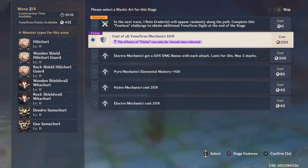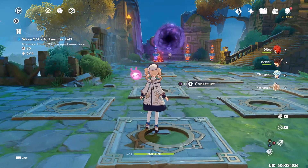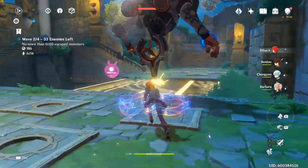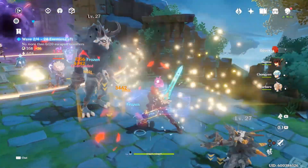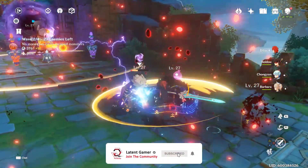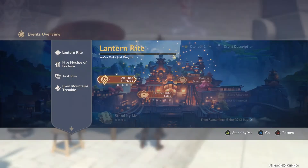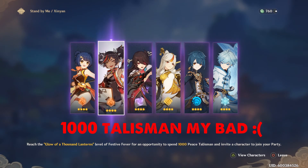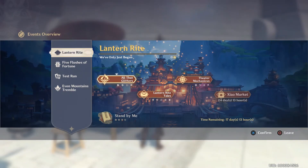Fearless is a really huge challenge, but if you actually beat it, you will get more points and a bonus elemental sigil at the end. Remember, the Venificus Sigils you earn during gameplay are separate from the end rewards — the end rewards depend on how many challenges you complete. To do the Theater Mechanicus, it's not just for fun: the end result is getting those Peace Talismans. The Stand By Me event lets you choose one of several characters for 100 Peace Talismans, and you also have the Shao Market to purchase upgrade materials.